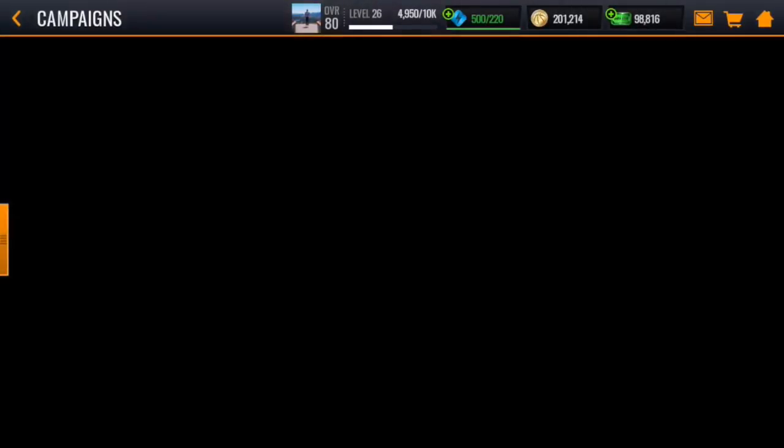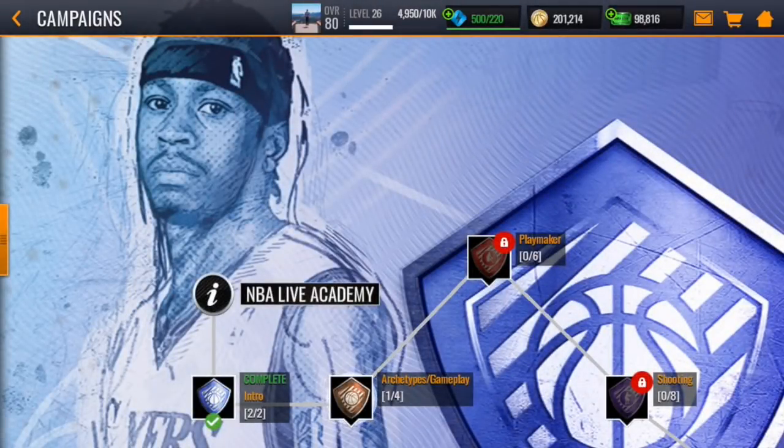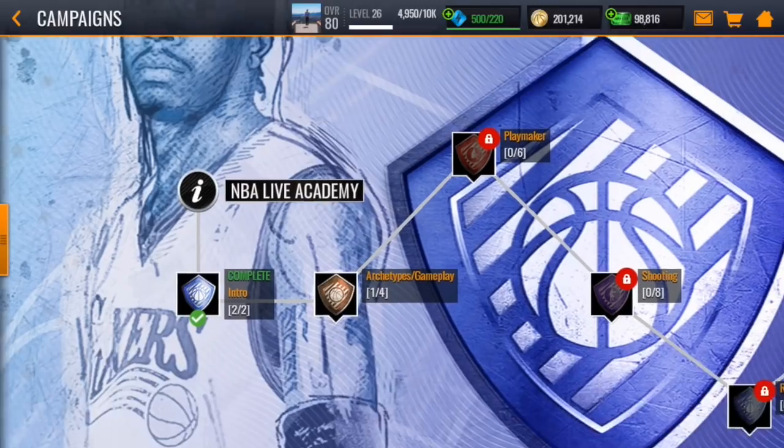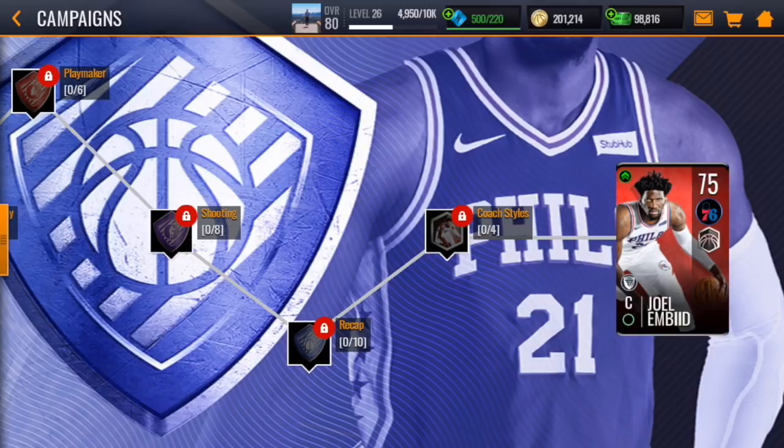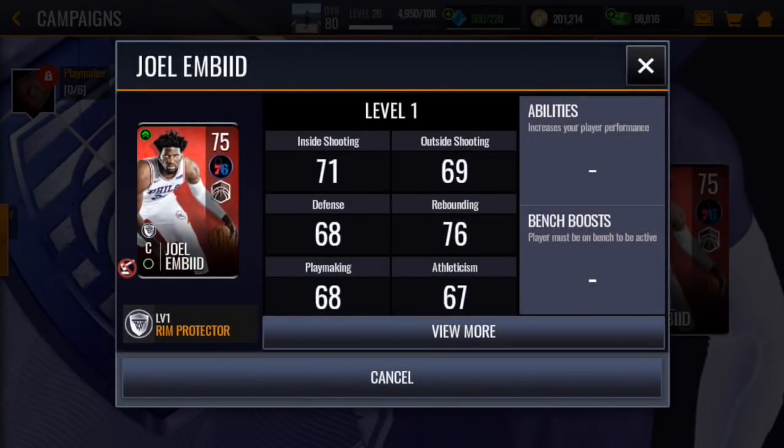You've also got the NBA Live Academy. This is another one you'll want to complete pretty quickly. It's going to give you some advanced pointers that the basic tutorial doesn't necessarily cover. And when you complete it, you actually earn the Mobile Master Joel Embiid.